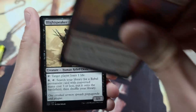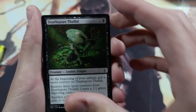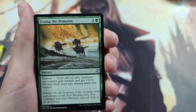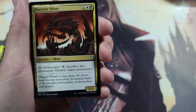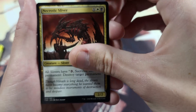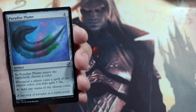We're going to go through this. Gossamer Phantasm, Spirit Guide, Lightbringer, Utopia Vow — Slivers are the main thing I'm looking for. I had a wicked Sliver deck that I enjoyed playing thoroughly that I've thought about recreating. There we go — Necrotic Sliver: all Slivers have 'three, sacrifice this permanent: destroy target permanent.' Not destroy target creature — target permanent. You can even destroy lands with that.